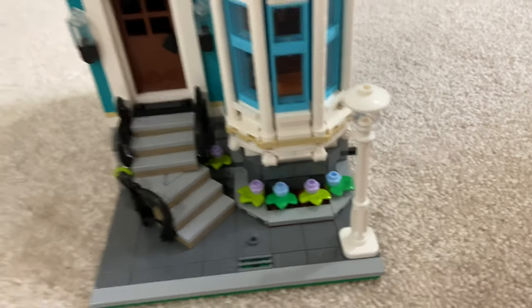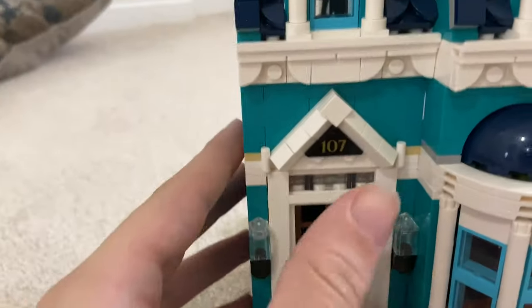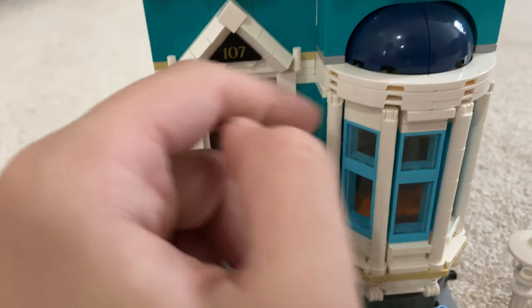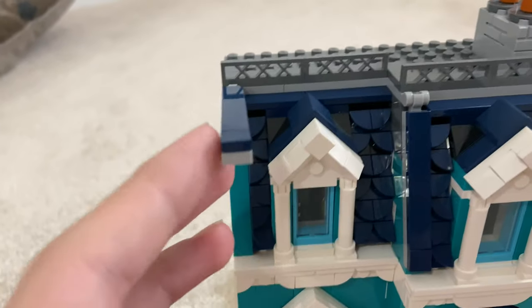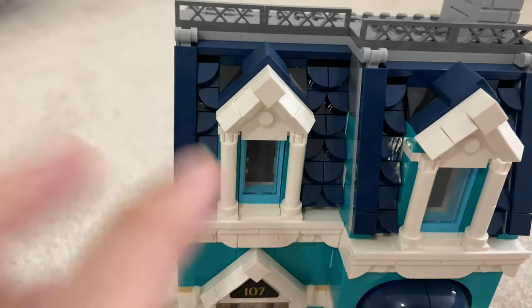We've got a nice street lamp, nice and white — I think the others are actually white too. We've got the front which has number 107. We've got the front door, and I think the door hinge is falling off. We've got a nice bay window. We've got a beautiful roof which has a nice design. We've got these bits which look like they're supposed to hinge up but they don't — well, they actually do, but they're not supposed to. We've got nice arched windows.